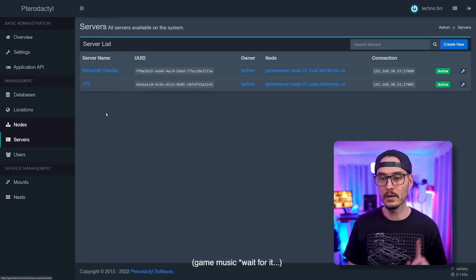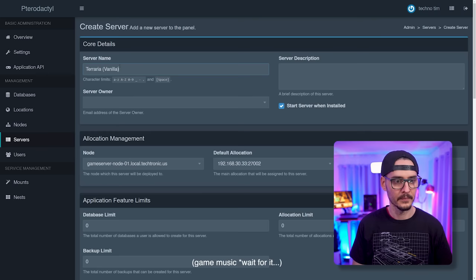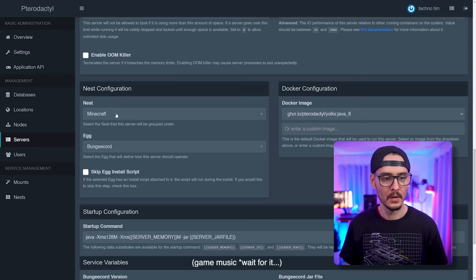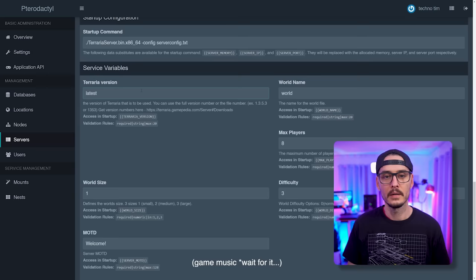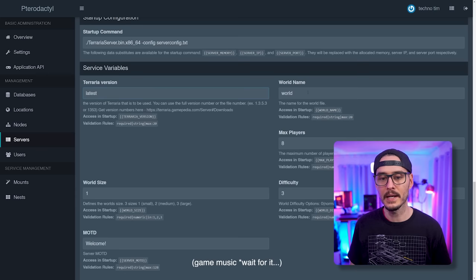Let's create a server for Terraria. Create new, name it 'vanilla'. Server owner is me. The allocation is the one server node we have. Give it 1 gig of memory and 2 gigs of disk space. Choose our new Terraria nest and the vanilla egg. We now see additional configuration from that JSON file — we can set the version, world name, max players, world size, difficulty, and message of the day. Let's create the server.